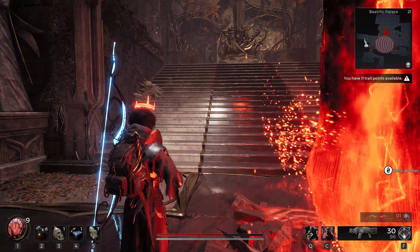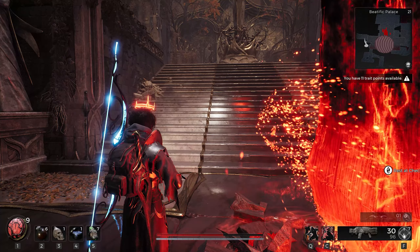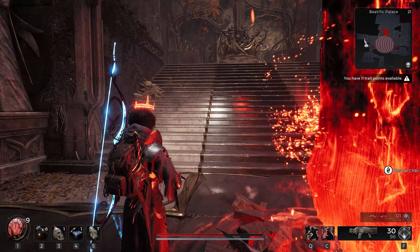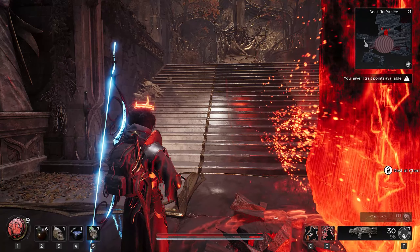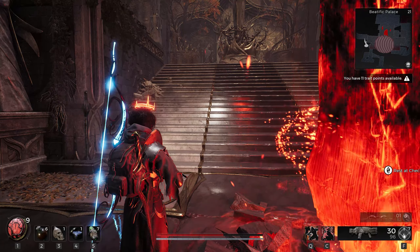Welcome back to another video. In this video I am going to show where to get the Assassin's Dagger, where to find the Council Chamber, and where to find the Red Prince. Also you will need Nemu to craft the Assassin's Dagger.